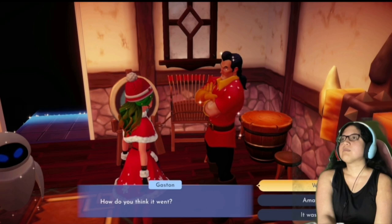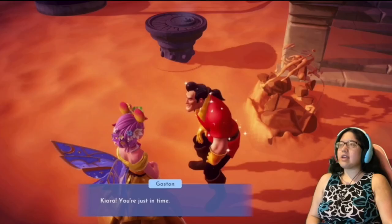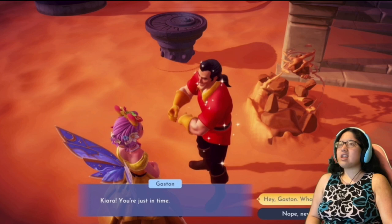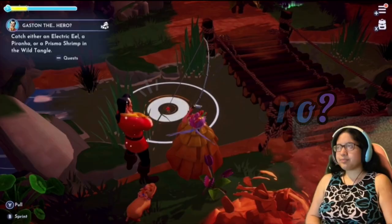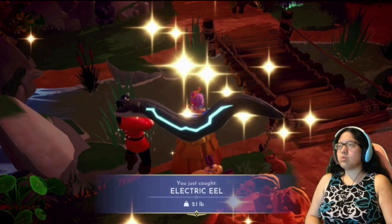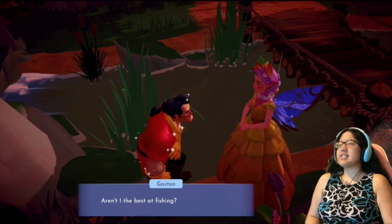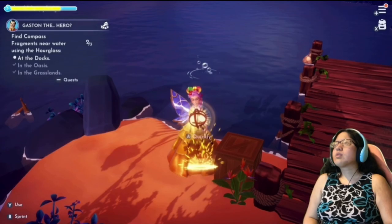To unlock the next quest, Wally, Maui, and Christoph have to be unlocked. Gaston must be at level 4, and the Oasis and the Grove must be unlocked. Talk to him to start the quest: Gaston the Hero? Catch an electric eel, piranha, or prisma shrimp in the Wild Tangle and give your catch to Gaston. Use your Hourglass to find compass fragments near water — there's one at the docks, one in the Oasis, and one in the Grasslands.